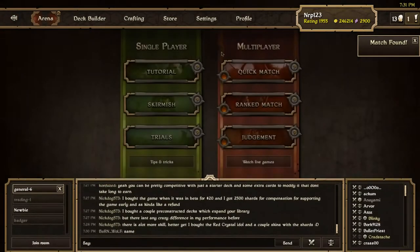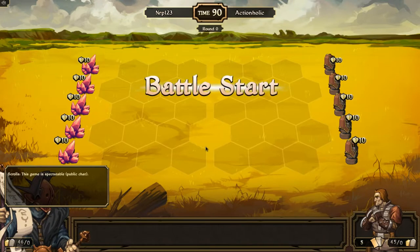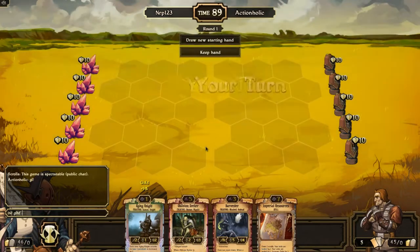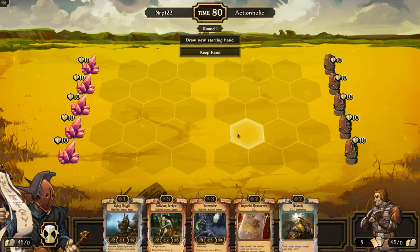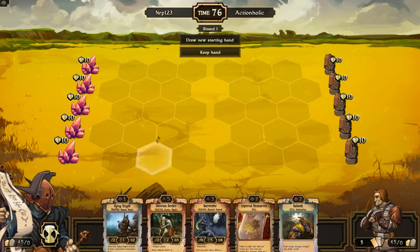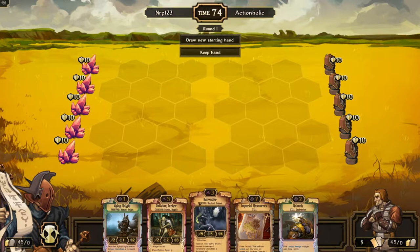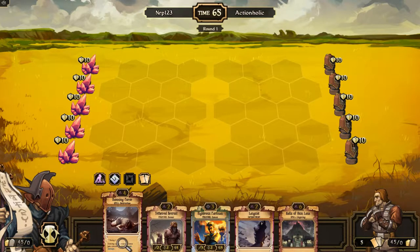Alright, found a match against Actionholic, who is a very good player. To be honest I don't have much experience with this deck. I don't think this is a great starting hand — I don't want Imperial Resources and Oblivion Seeker in my opening hand; I want the ramp scrolls. So I'm gonna draw a new starting hand. This I think is better — I'm gonna get rid of the early Daemon Curse.